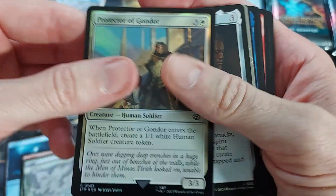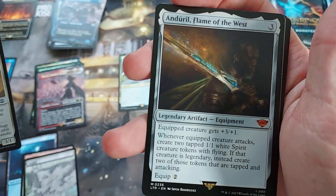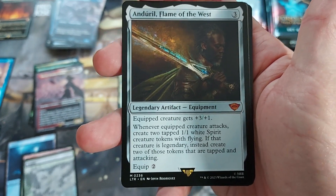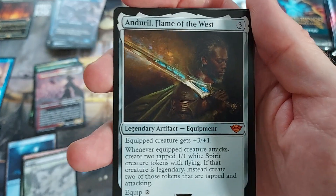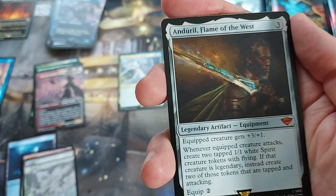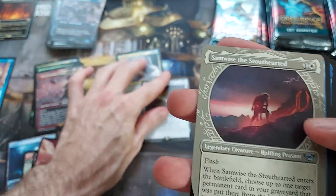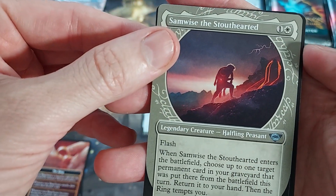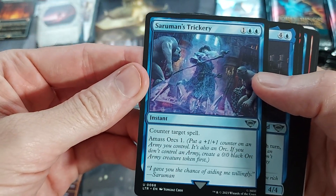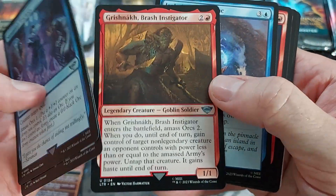Protector of Gondor — 3/3 for 4, ETB get a soldier. We got Odriel, Flame of the West — I thought this was alright. Creature with spirits, kind of a standard sword cost and equip, but no protections, just some creature generation stuff, which I think is alright. And that is a Mythic. We got Samwise the Soulhearted in the special frame — very cool. Saruman's Trickery — counterspell. I'm going to say that's not bad. The counters that generate creatures can be pretty solid for some of those control decks.